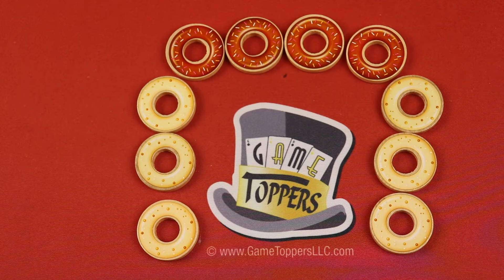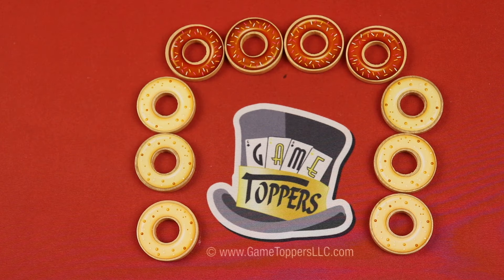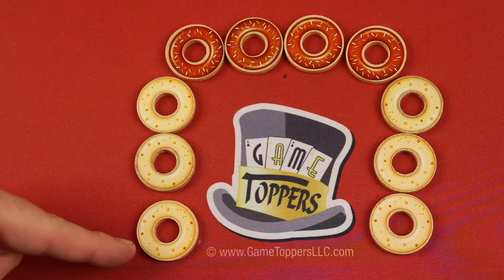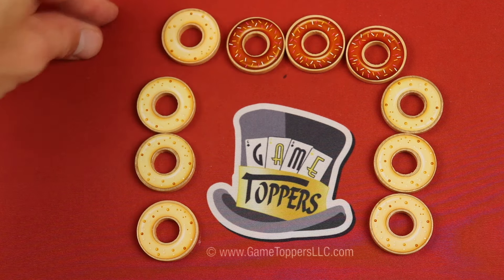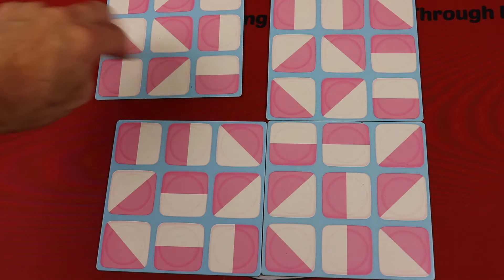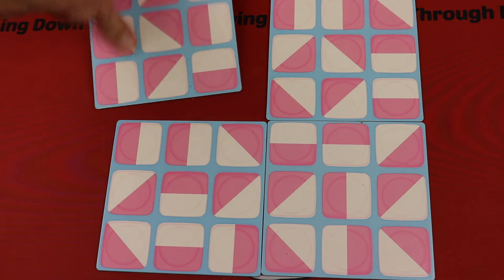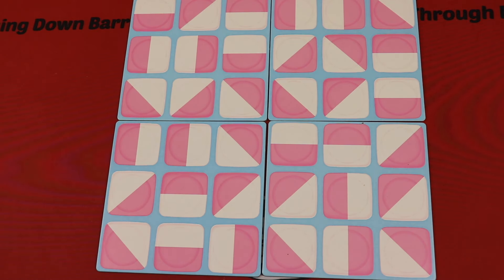Donuts is an abstract strategy game where each of you is going to be a donut color — either the lighter color or the darker color — and you're trying to get five in a row in any direction. These are screen printed and they're double-sided, which is great because you don't have to spend time stickering them. The board is randomly made up at the beginning of the game. There are four squares that are double-sided, and you can randomize where they are, which side, and which rotation, so every game is going to be different from a strategy perspective.